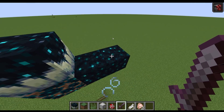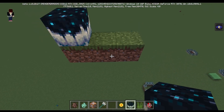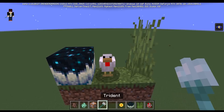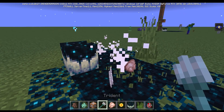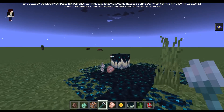Now I'm going to try in Bedrock Edition. I feel like the grass will remain and not disappear, but let's see. Grass and then a chicken — bam! It does disappear. Interesting.